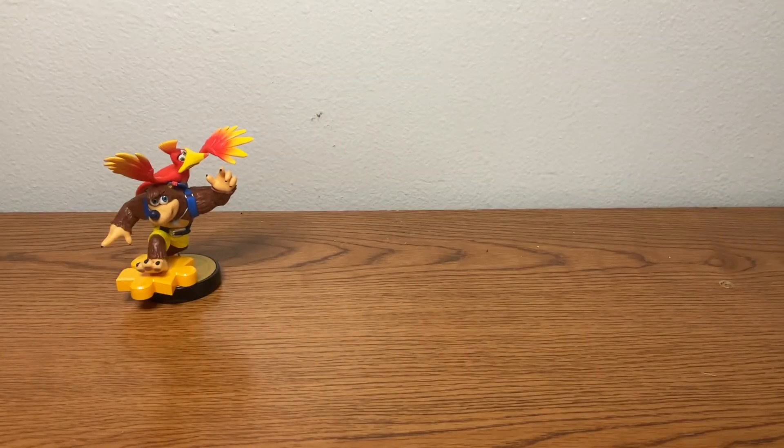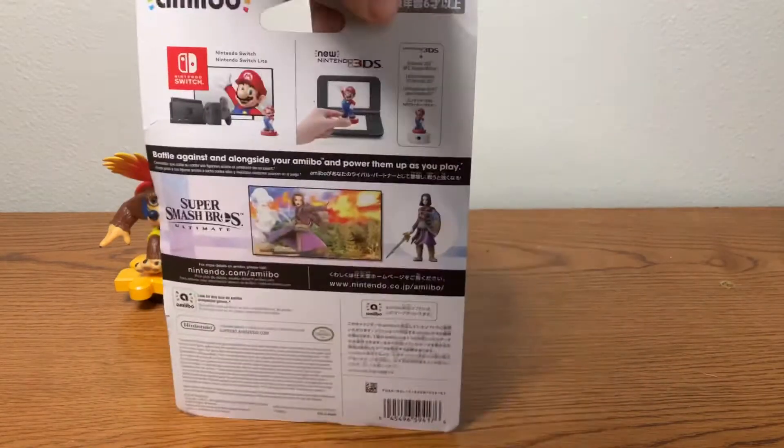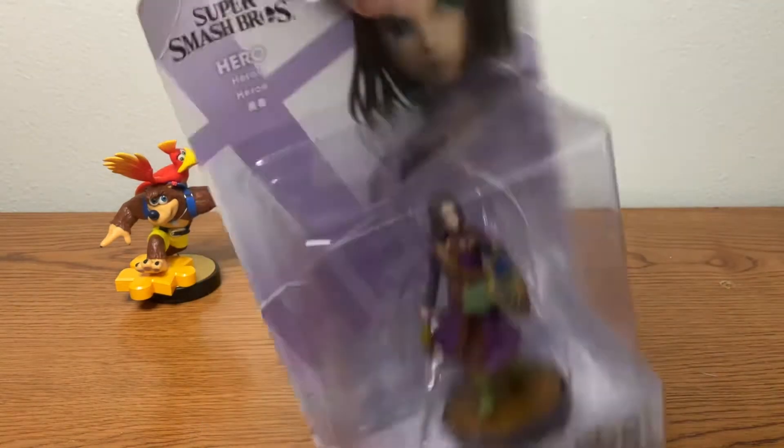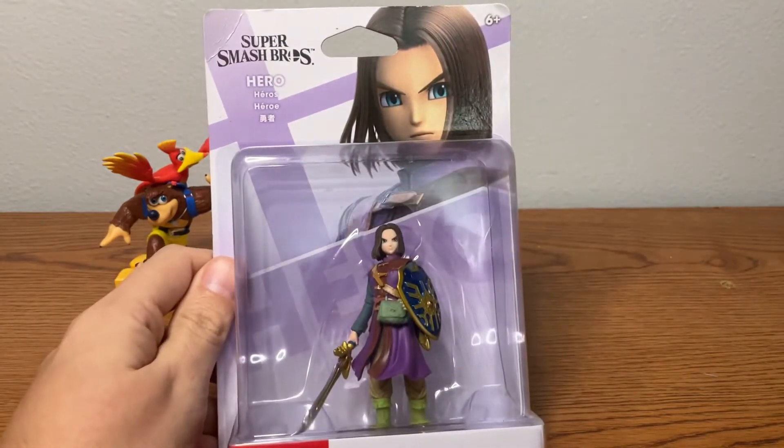Which means we can go ahead and open up Hero. Taking a look at the box here — there's him casting a big old fireball, and of course he looks great. Whenever they released Dragon Quest 11, I just 100% loved this character. He's like a knockoff Trunks-Link hybrid. Dude is super awesome and I love the costumes that you can get for him in the game.